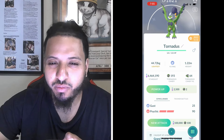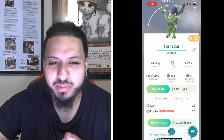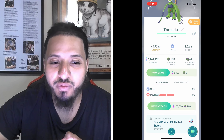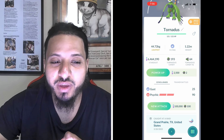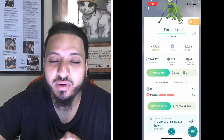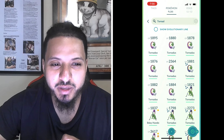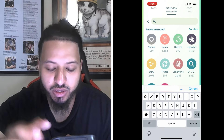It's weak - single weak - to rock, electric, and ice, but ice type Pokémon aren't that great, so you're mostly going to be using rock and electric types. Its fast moves are a flying move, Gust, and a ghost move, Astonish. Its charge moves are Heat Wave (fire), Hurricane (flying), Focus Blast (fighting) - you have to be careful using rock types there - and Psychic.